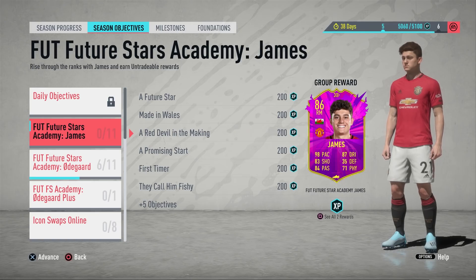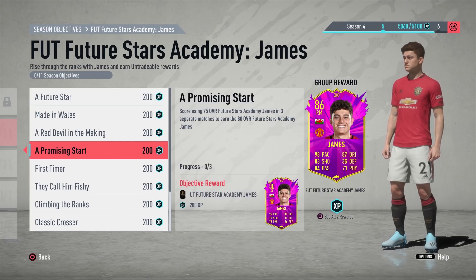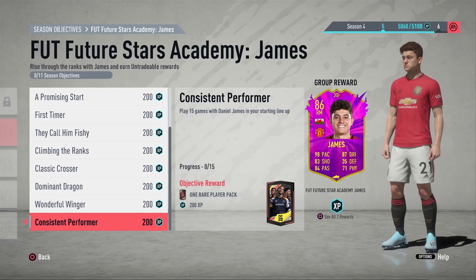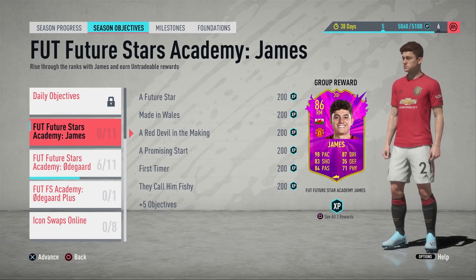A brand new Daniel James Future Stars objectives card has just been released. You can actually upgrade to get his best version, which is 86-rated with 98 pace — definitely a lot to be hyped about. In this video I'm going to be going over all of the objectives, how to complete them as quickly as possible, and answering some frequently asked questions: how does the SBC work, is it worth it, and how long is he available for?